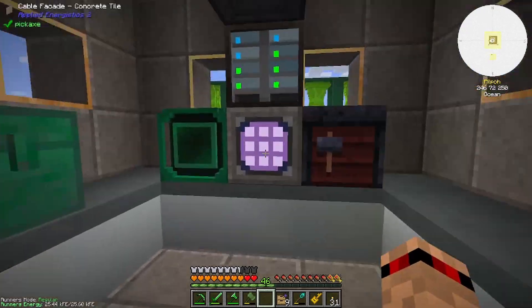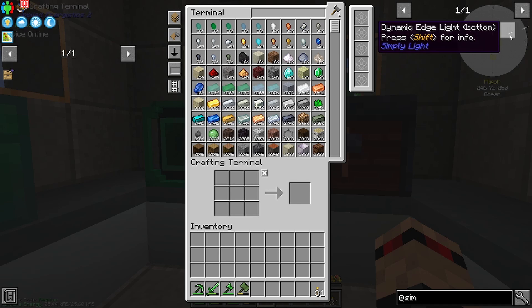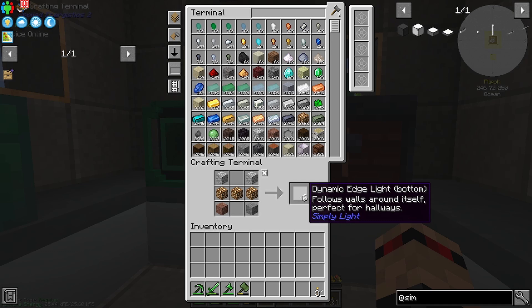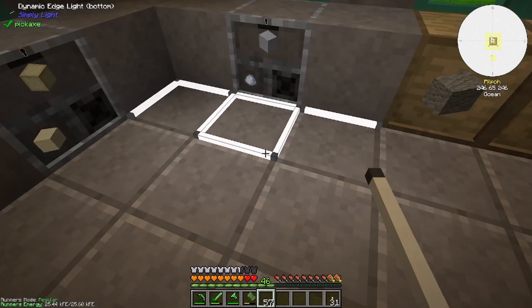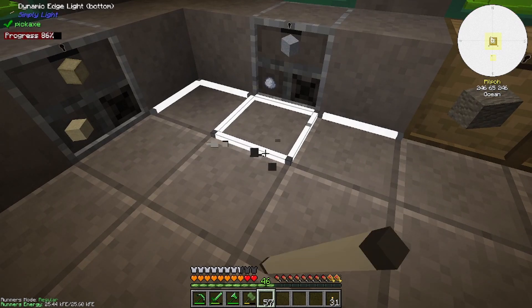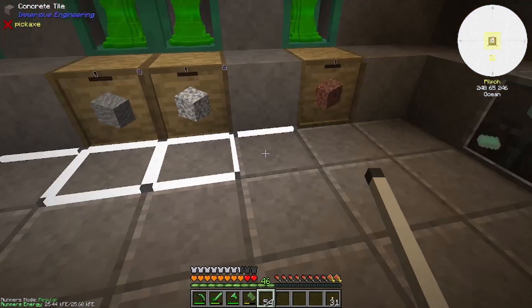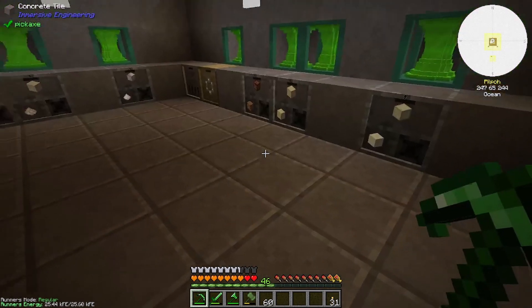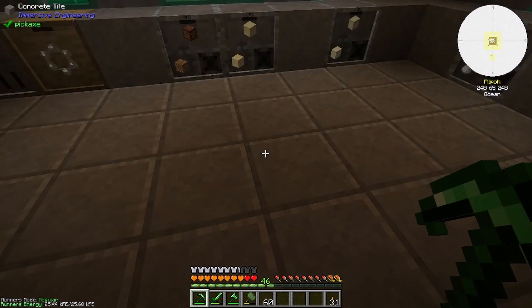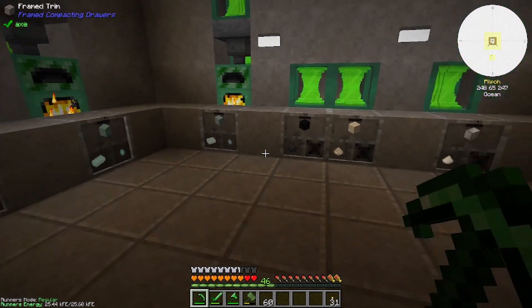Let's have a look at what it takes to make that — Simply Lights, edge top, edge bottom. I mean we could give it a go. Oh, why is it like that? I don't think it recognizes drawers as a solid block, that's a bit of a shame. I'll come back another time and fill all of these in — it recognizes the trim as a solid block, which is very strange.